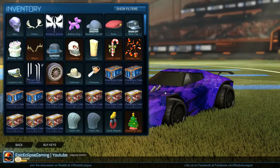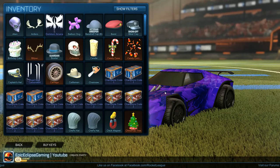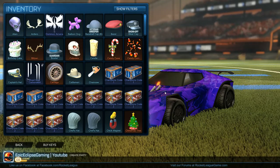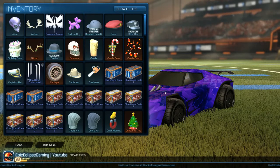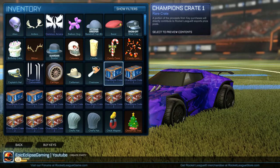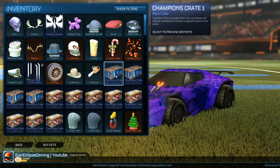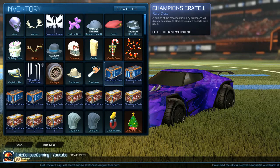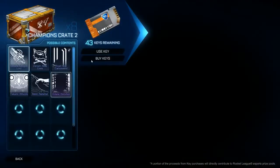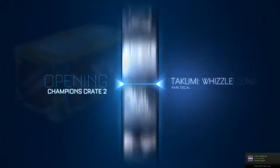Hello everyone, Epic Clips here. In today's video we're doing a Rocket League crates unboxing. We have 12 crates in total — four blue Champion Crate 1 and eight red Champion Crate 2. We're just doing 12 because that's basically all I've gotten my hands on so far. Sorry about my voice, I still have a bit of a sore throat. I'm going to do the Champion Crate 1s last because I like them more. Let's use these keys and see what we get.